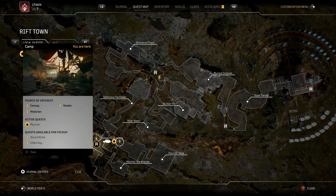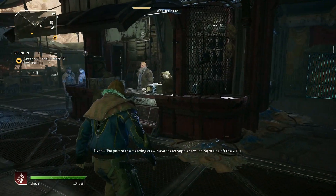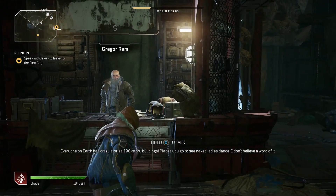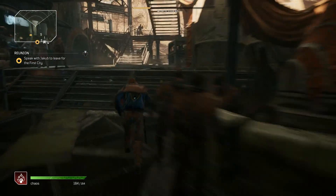You're going to want to make your way over to here — quests available for pickup: Terra Infirma. To do that, make your way through the facility. As you can see, this is the actual person that sells you your clothing or your armor — make your way past him and go all the way up here.